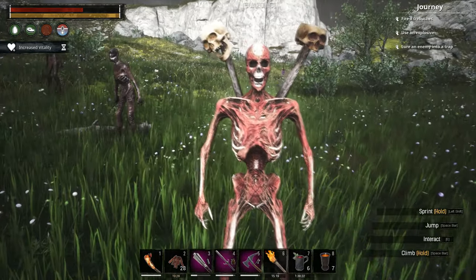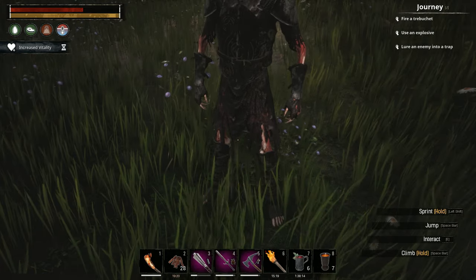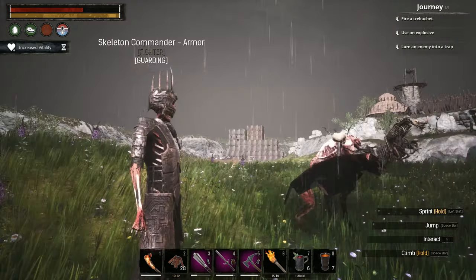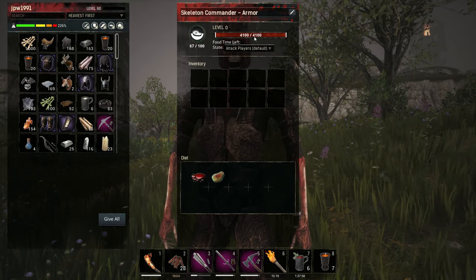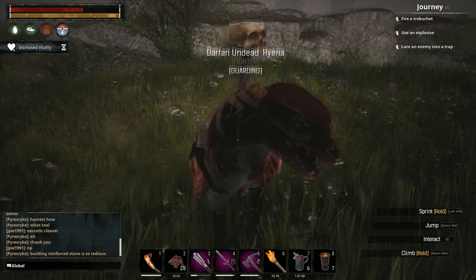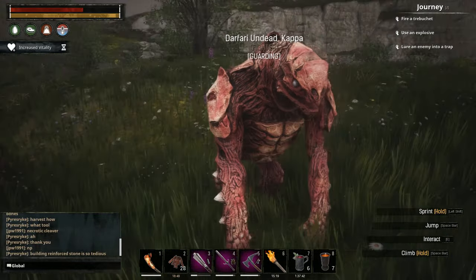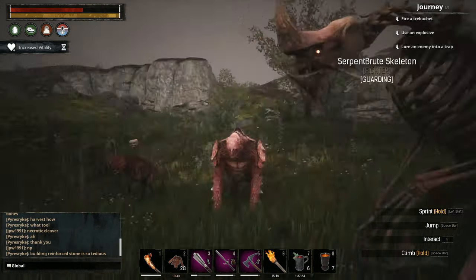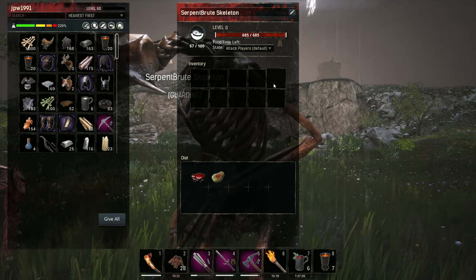Then we've got the Undead Fighter with 3,800 hit points. After that we've got the Skeleton Armor, who requires iron in the crafting process — he's a bit stronger. After him we've got the Skeleton Commander, another armored skeleton but made of steel, stronger again with 4,100 hit points. Then we've got the modder's version of the Undead Hyena at 3,200 hit points, and the modder's version of the Undead Kappa at about 3,100. We've also got the modder's version of the Skeleton Monstrosity — it's very weak right now, but I believe the modder's working on balance.